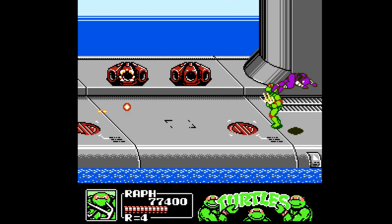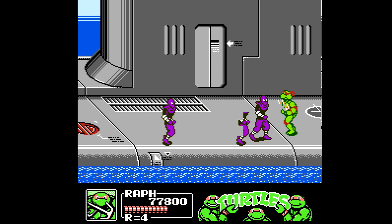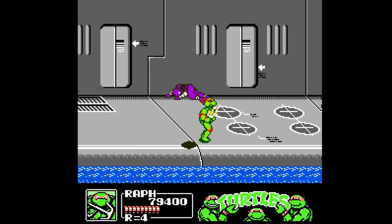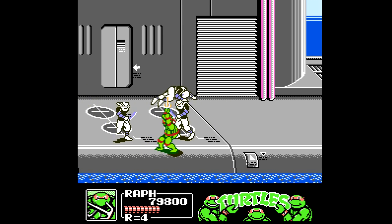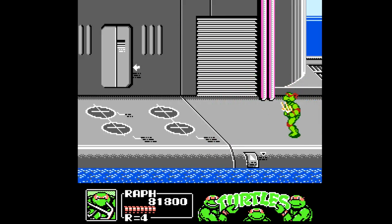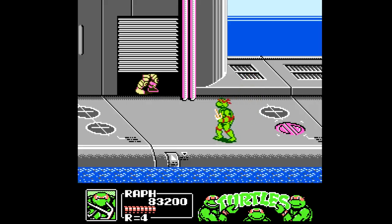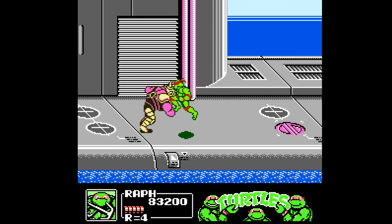Things slow down a bit as we finally make it past all of the guns at the front, and here we have a door open up with a bunch of foot soldiers jumping out. After a couple of groups, we have white foot soldiers with swords coming toward us. The knife-throwing guys can be a bit annoying, because when they throw the knife, they're not just throwing one straight — they're also automatically throwing one diagonal at the same time. It can be hard to dodge both if you're using your standard attack, but thankfully Raph's special move allows me to get in quickly.